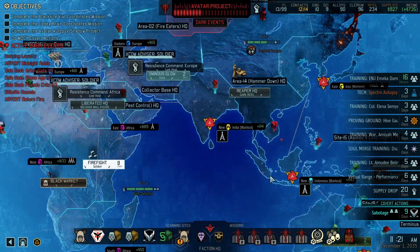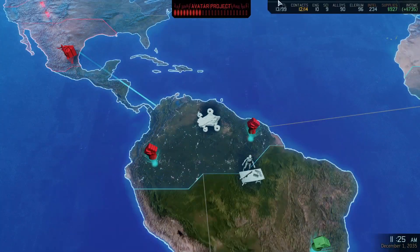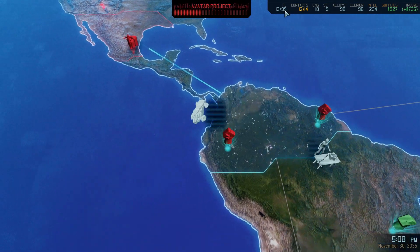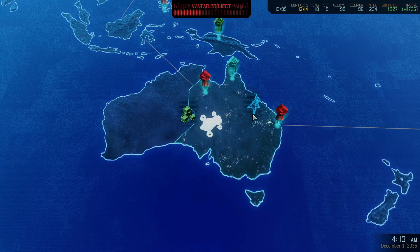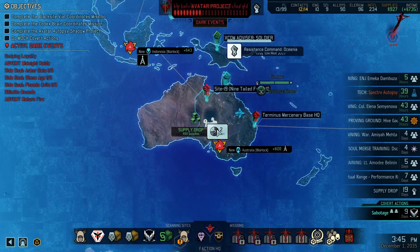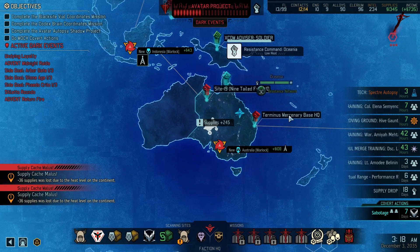I would almost feel bad for ADVENT at this point. Things were just about to get worse and worse — we keep dropping back their force level as well. That's the mod I'm probably going to take out as well, because as we get stronger, as we get more victories, it's actually making it... Holy crap.